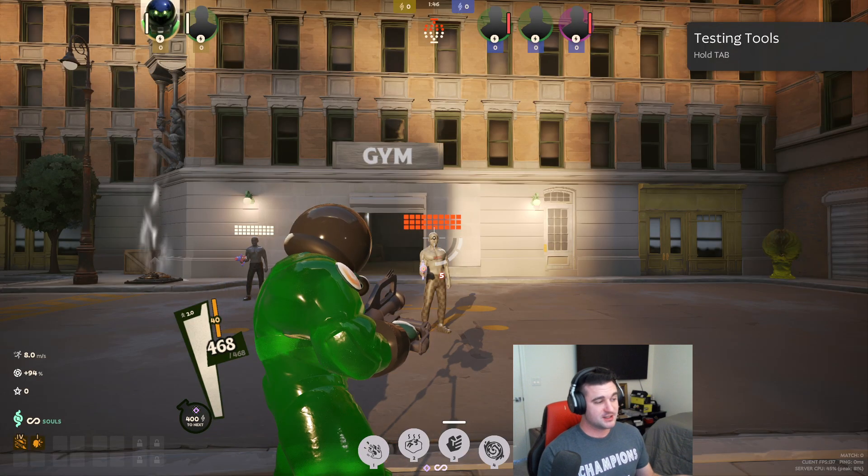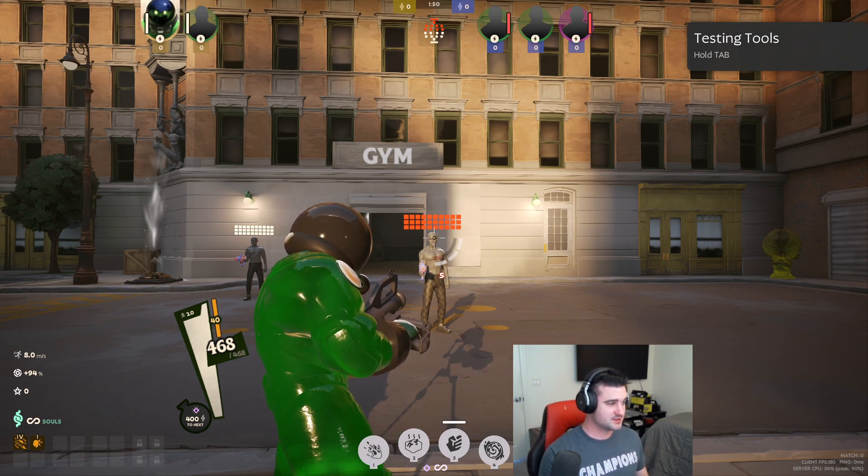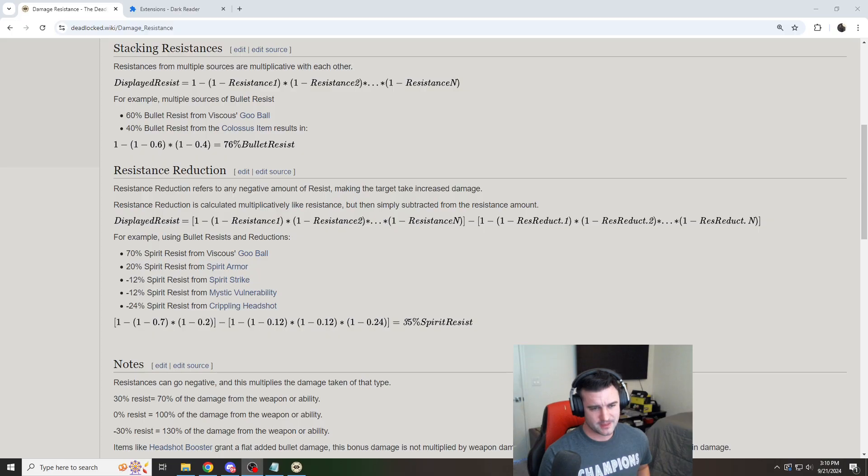Obviously resistances can reduce the damage dealt, so let's talk about that formula, because this is the important thing that a lot of people do not get. Each source of resistance is going to multiply with the other ones to get your total amount. You can say this has diminishing returns compared to additive, but that's because additive resistance ends up giving you kind of insane, almost exponential scaling. So if you have 60% bullet resist and you get another 40%, you're going to get a resultant of 76% — which is 40% more bullet resist than 60% — and it follows this very simple formula.